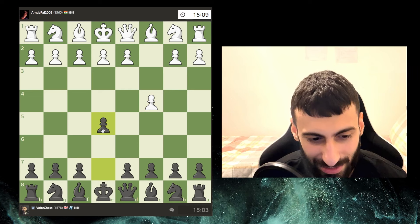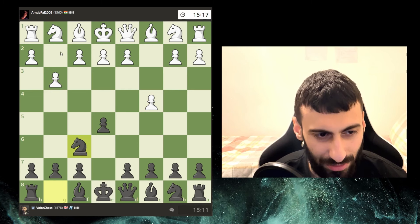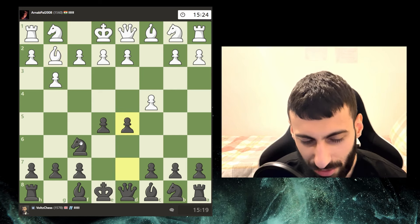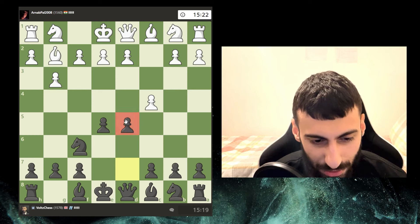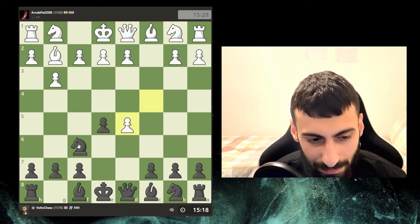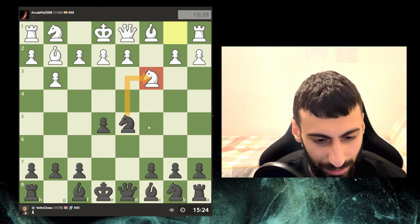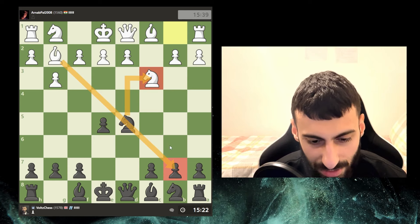English opening — okay, I think I know this. I like to play d5 here. I don't know any theory but why not just fight for this square, it just makes sense. They usually take, you usually see knight developments, and I think we just trade here, but that does open the lines so something to watch out for.